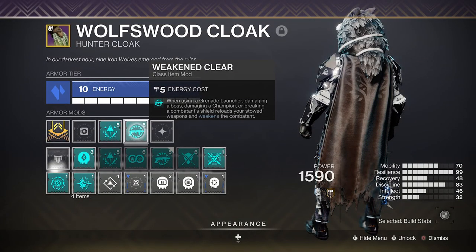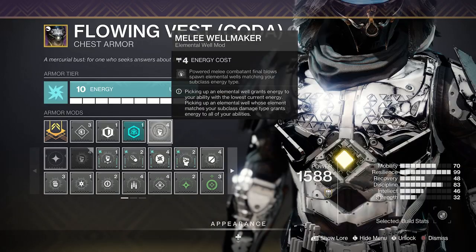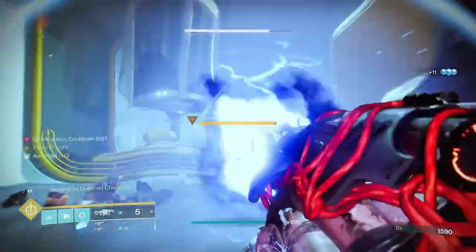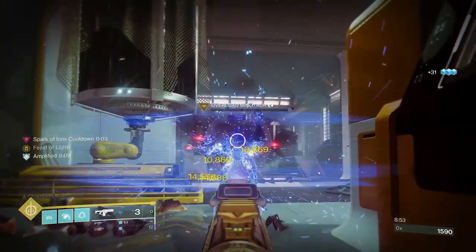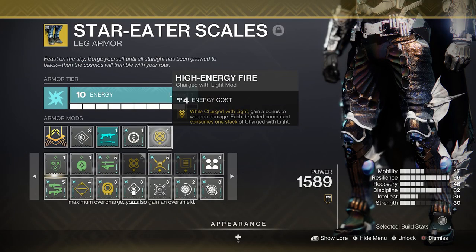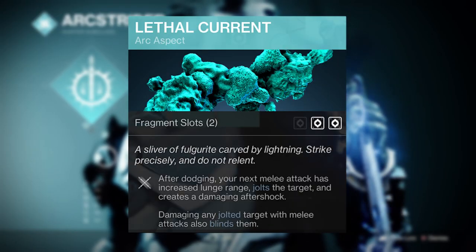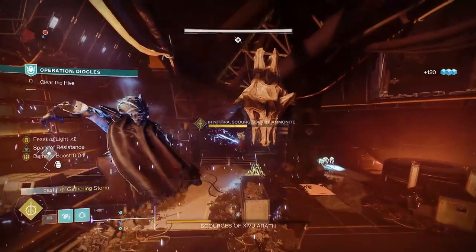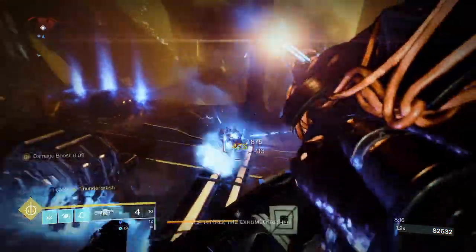It'll automatically take advantage of Weakened Clear's 15% damage boost, and then along with the Font of Might activated by either Elemental Armaments or Melee Wellmaker, you'll get a further stacking 25% on top. You can even add in Elemental Charge with the 20% boost from High Energy Fire to overcharge the max damage output. Using the Combination Blow and Lethal Current combo will usually be the easiest way to get any elemental well, and even Solo Operative or Monochromatic Maestro won't go amiss either.